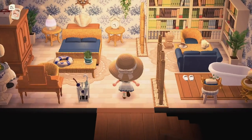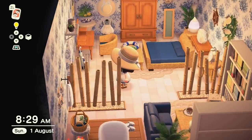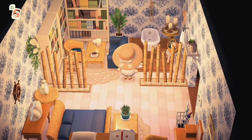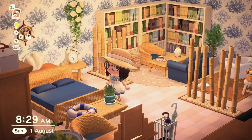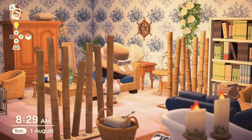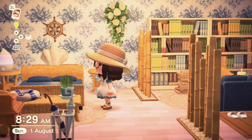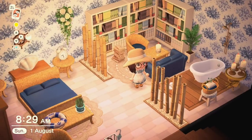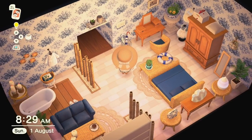This is my final room, which we did on stream with a lot of help from you guys. I definitely wouldn't have used the bamboo dividers without your suggestions. I love the way this room turned out — we've got a bed area, a reading nook, and a bath area. I love the claw-foot tub — it's really cute so I'm glad I could incorporate that.